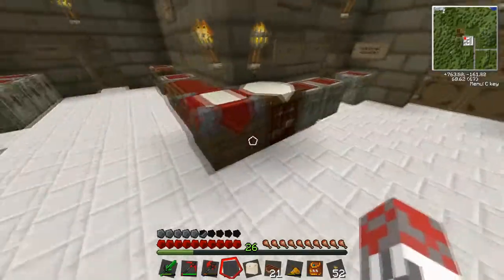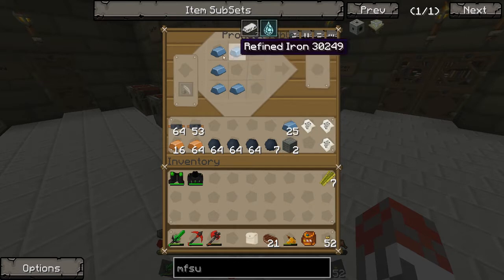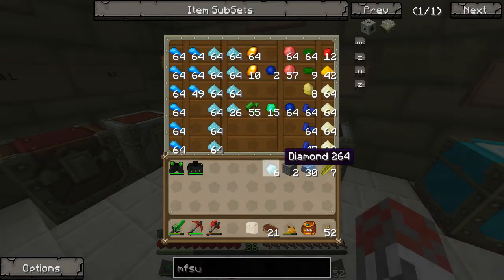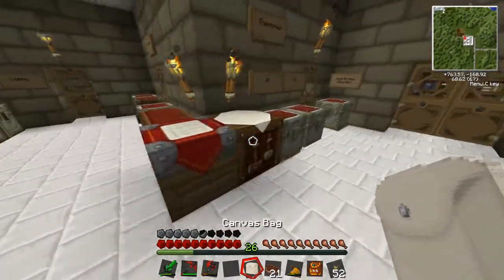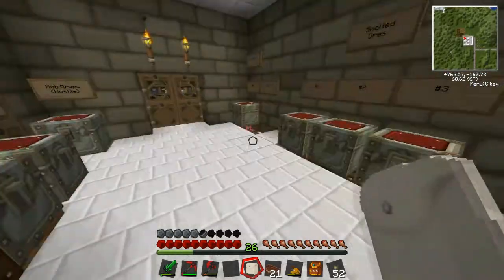If we grab the refined iron we can just make the machine blocks - we just need 2 machine blocks, so that's simple and straightforward. That's done. Now we need diamonds. I only have 6 left of the entire lot I had. But we can get some more by using the Minion Stone - basically 4 gold gives you a diamond. I'm going to get another 6, so we've got 12. That gives you 8 actually, so that's always handy.